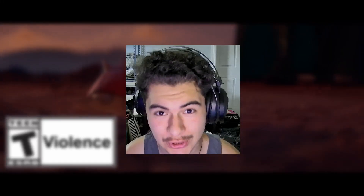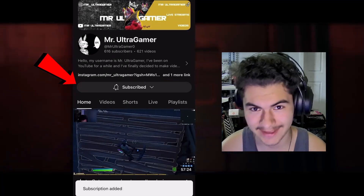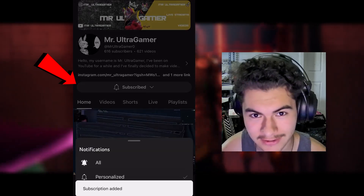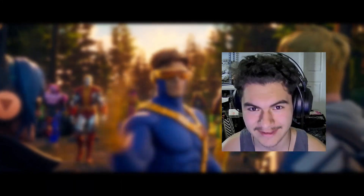What's up everybody, my name is Mr. UltraGamer and today Fortnite has released new patch notes for the new mythic items: the War Machine Arsenal, Captain America's shield, and the new shotgun. If you guys want to find out, please like and subscribe and let me know how you feel about this video, because I'm gonna start putting out videos like this from now on.